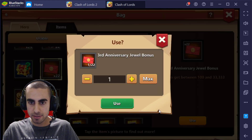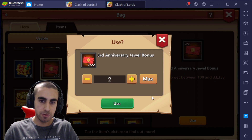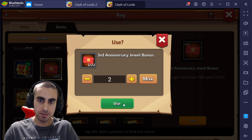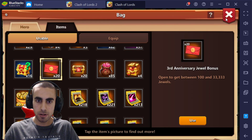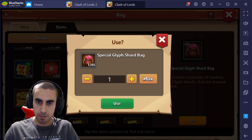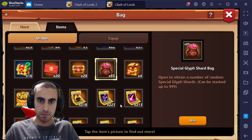We'll open up two of these. Remember you can get between 100 or 33,333. We got 900. Each of them costs 500, so we lost 100 drills there. We'll open all 20 at once, and all 20 of the glyphs. Actually, we might as well just open all of this at once — it's 85, so this will pretty much tell you later down the road what you can actually get from this.